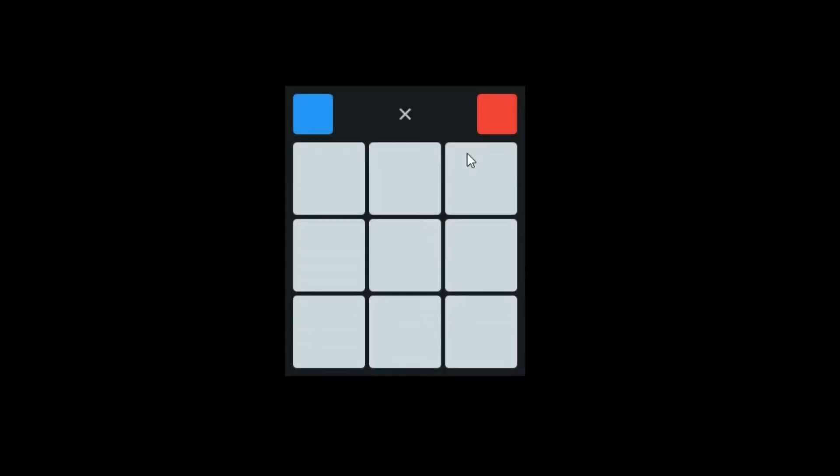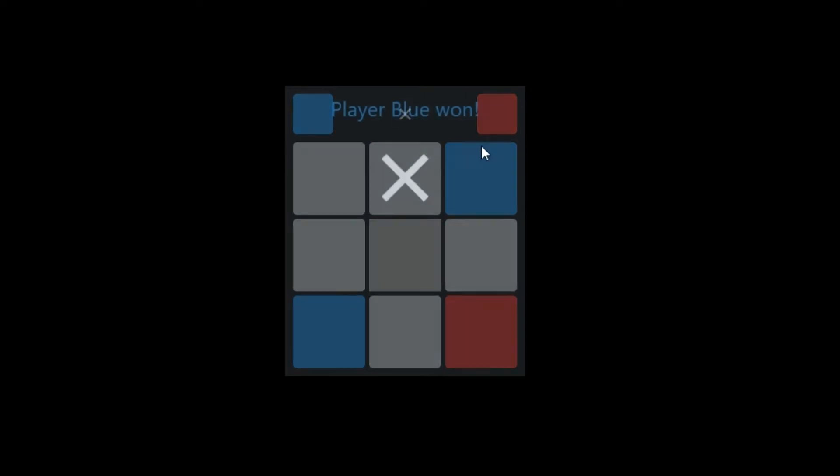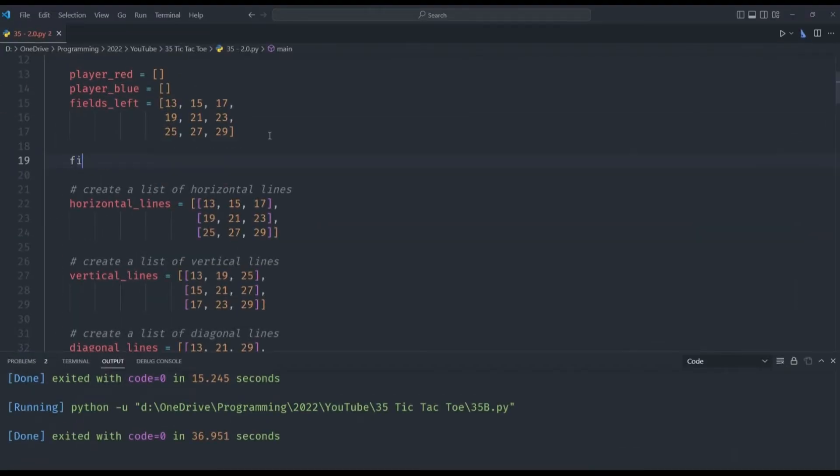In this episode, we will be introducing a new version of Tic-Tac-Toe that adds more strategy and excitement to the game. One of the key improvements in Tic-Tac-Toe 2.0 is the ability to concrete fields and take over weak fields of opponents. This means that players will be able to block their opponent's moves or take control of a field that has not yet been selected by either player.